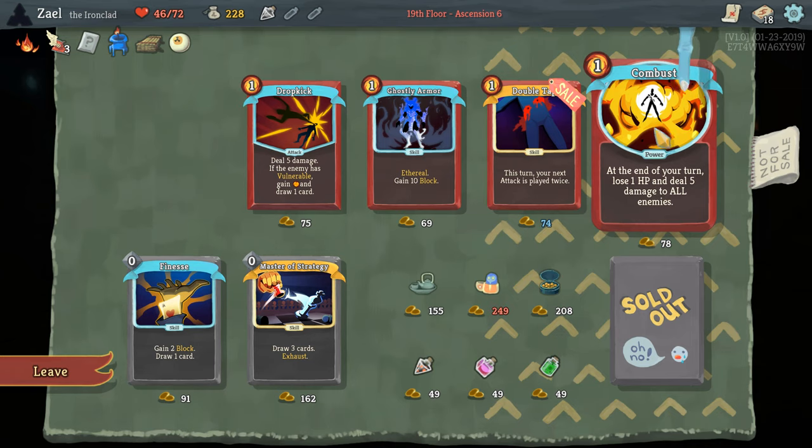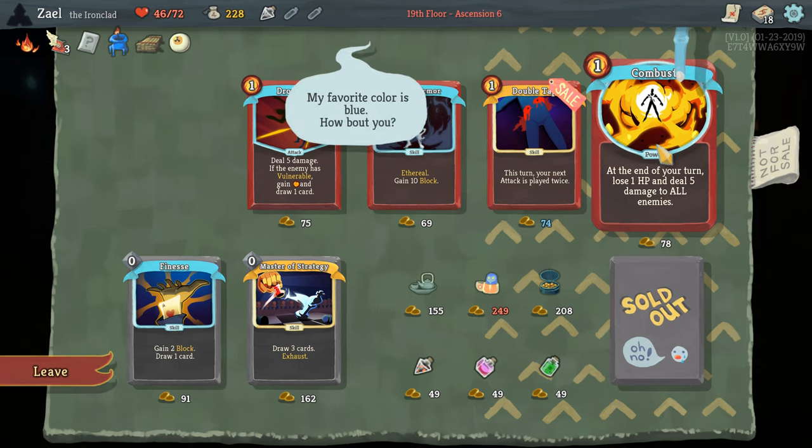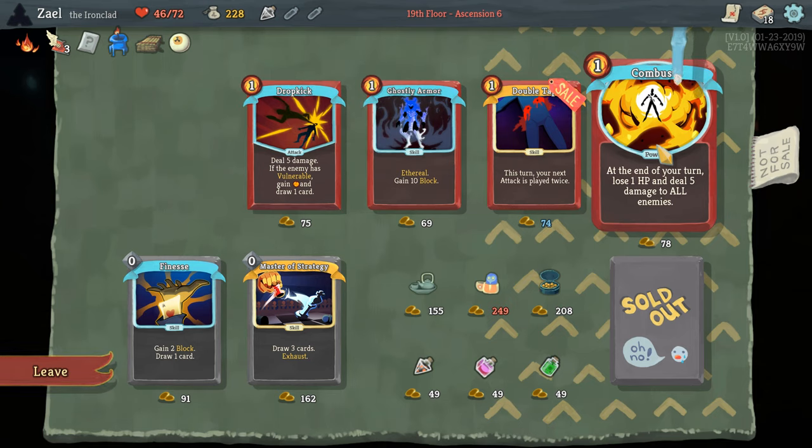We are desperate for some AoE, and as you saw in the last fight we had nothing. There are some very scary fights in Act 2 that require AoE — for example, the flying crows fight. Combust is one mana which isn't great, and it's not the best AoE card the Ironclad can get, but I know what my deck needs right now — it needs more AoE — so that's what I'm going to pick.